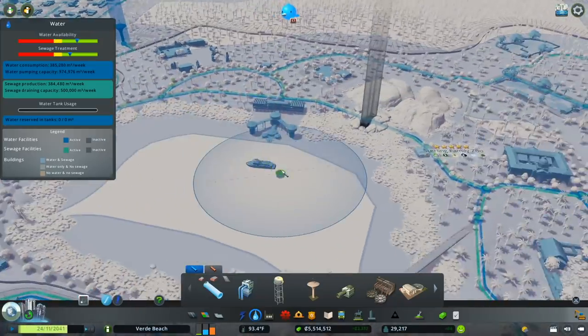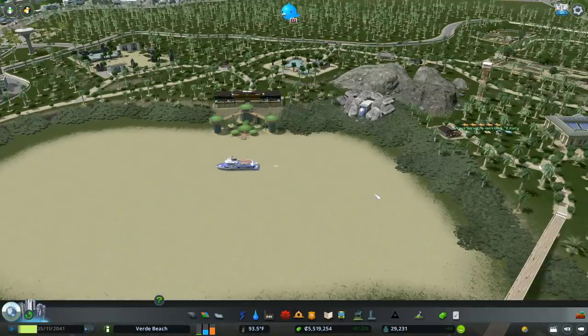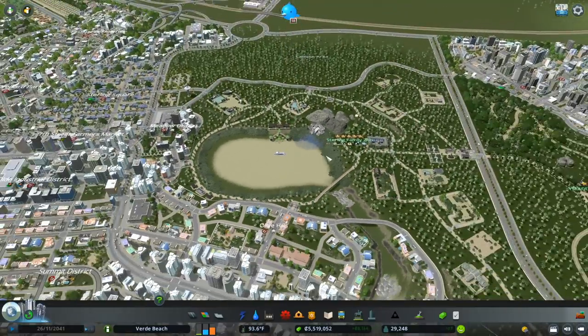Now with that, our water availability is back. Water starts flowing again and soon we'll have a pond again - happy about that. Easy fix, those are the kinds of fixes I like.